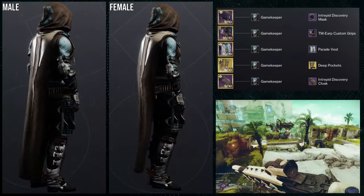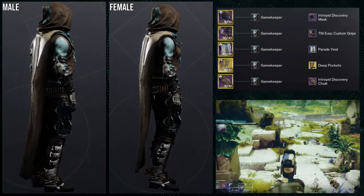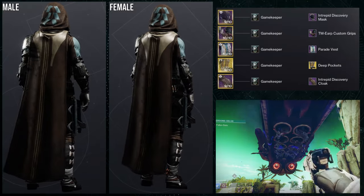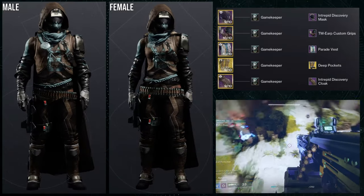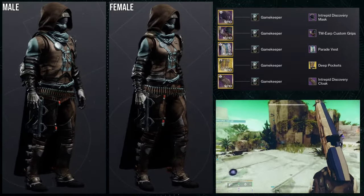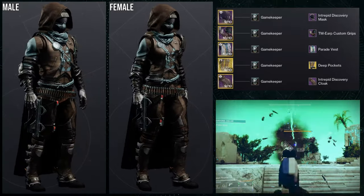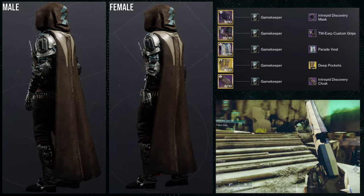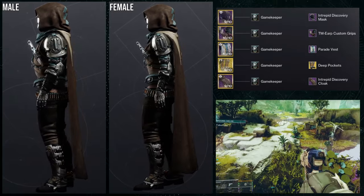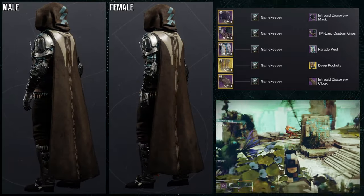To start off, we're using the Intrepid Discovery mask with the Intrepid Discovery cloak. These two work so well together. The cloak does go a bit higher than most cloaks, so it looks weird with other helmets — like a big five-head thing. For this cowboy look, the TM ERP custom grips with the parade vest is a good combo, especially with the deep pockets ornament for the lucky pants. The Gamekeeper shader is quickly becoming a favorite — the brown and blue look really good together. A nice detail: the Hunter insignia appears on both the front undershirt and the back of the chest piece.